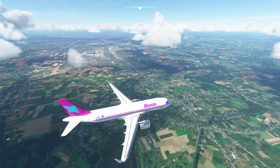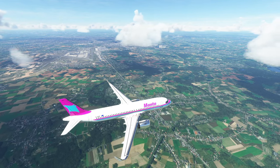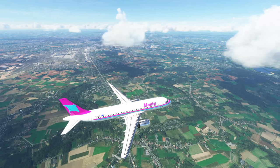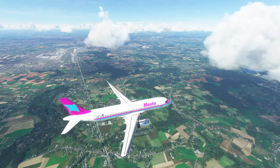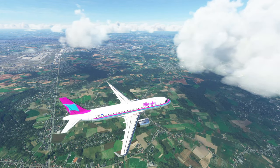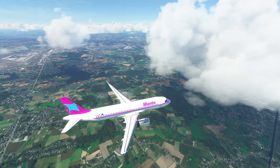Then we're going to have a look at some of the details on the ground. Expect things like custom scenery in terms of the terminal buildings, the taxiways, the taxiway markings. We've also got windsocks, visual guidance for parking the aircraft, and some other neat little features and animations. So we're going to go take a look at those - do please enjoy the video.